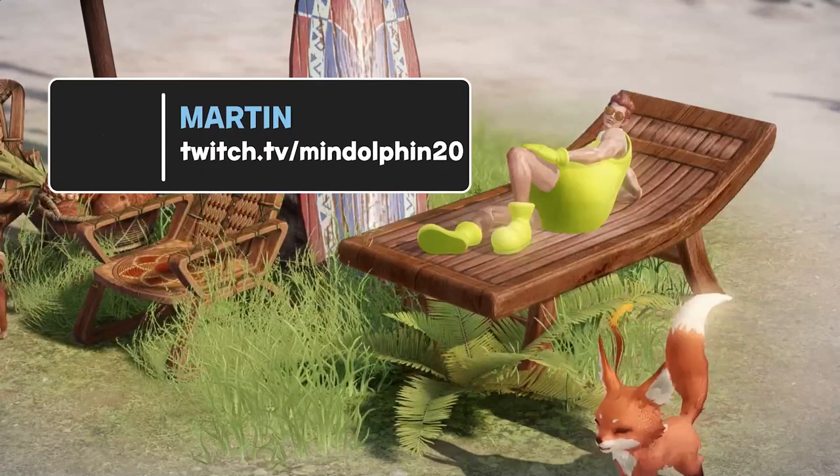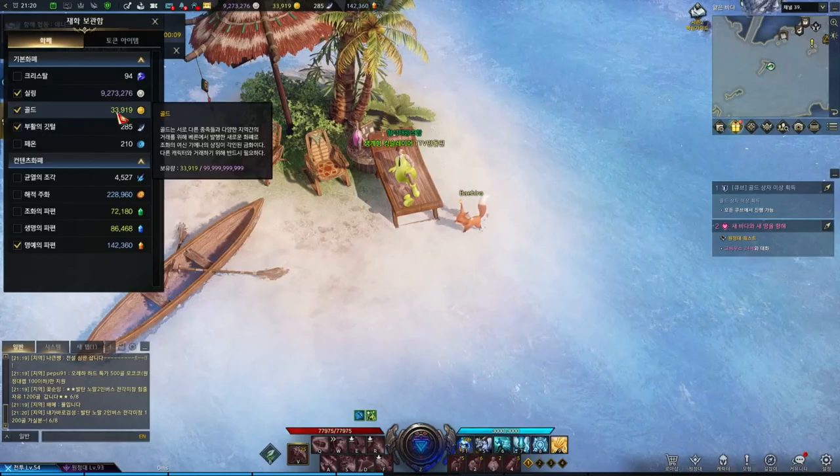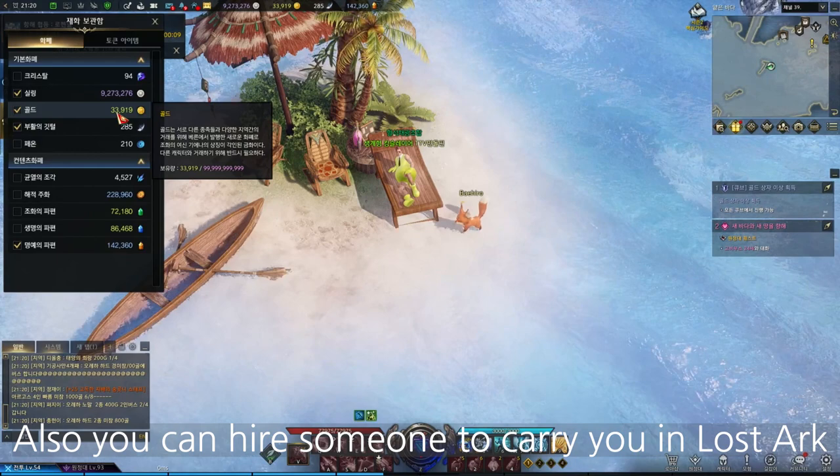Hey guys, this is Martin. Do you want to know how to get gold in Lost Ark? Let's take a look. Gold is the most important currency in Lost Ark — you can buy materials, skins, and blue crystals.